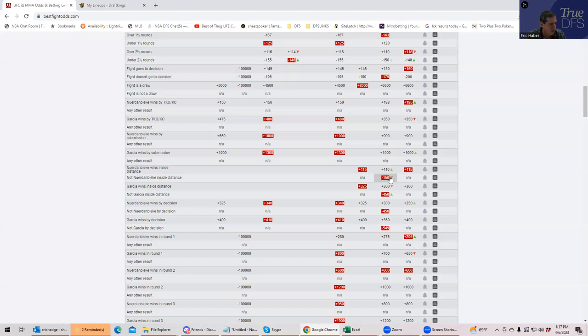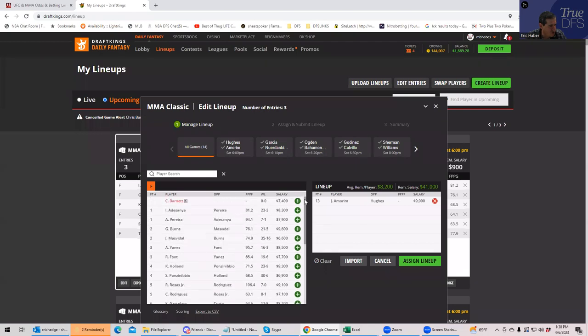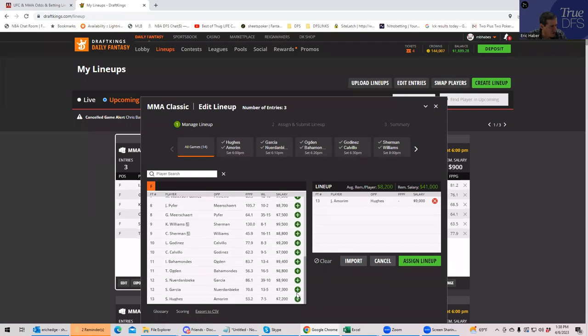I think Nurenbeke is a little bit better than Amarin overall. On the other side, Garcia's inside-the-distance prop is very reasonable at his price — about plus 350. I'd prefer it to be a little higher, but Garcia at his price is definitely a reasonable underdog to put in our pool. So let's put both Nurenbeke and Garcia into our kind of best-plays pool.